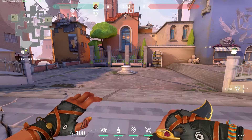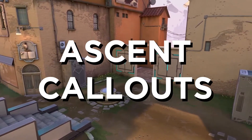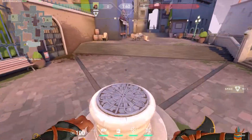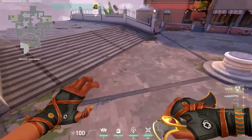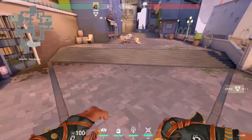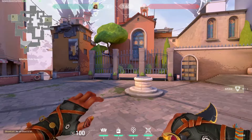Hey, what is up guys, Fierz here. In this video we're going to be going through Ascent callouts. I'm going to be explaining the callouts on the map, and I'm going to be doing this for all other maps as of patch 2.05, which are Bind, Split, Haven, and Icebox.